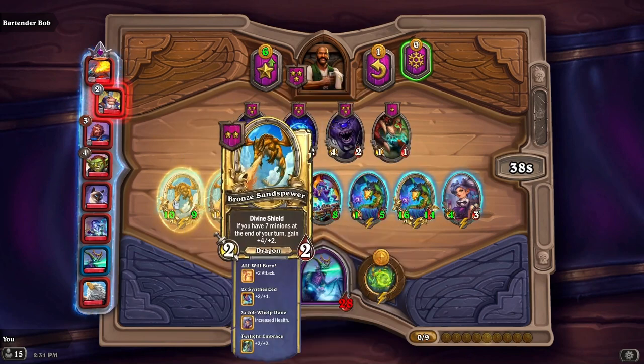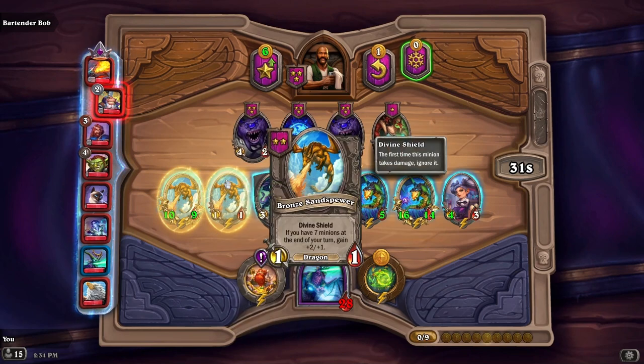Now we have seven, so if you have seven minions at the end of your turn, gain plus four, plus two — and plus two, plus one. That'll be very good.